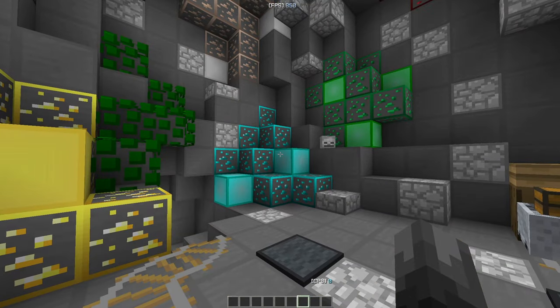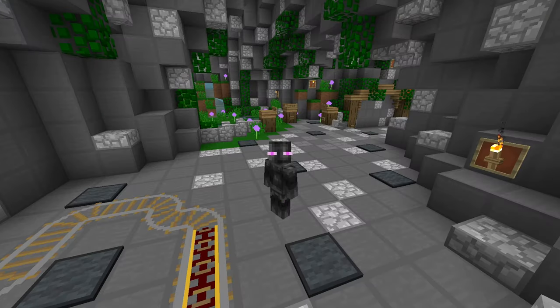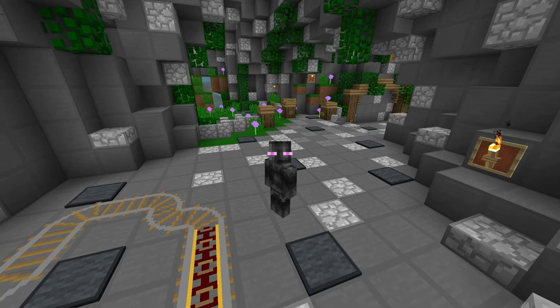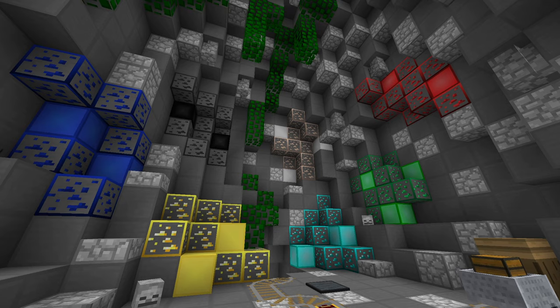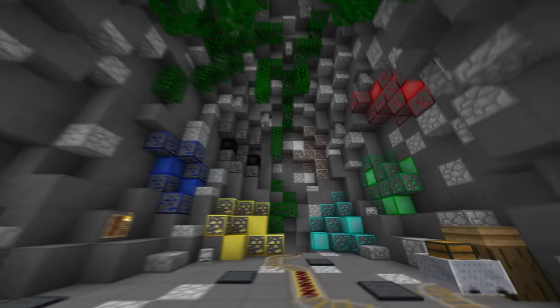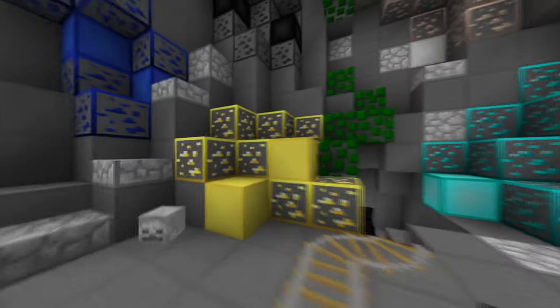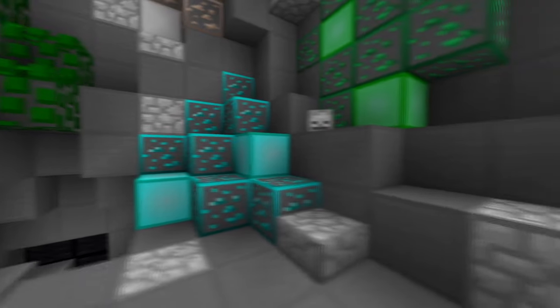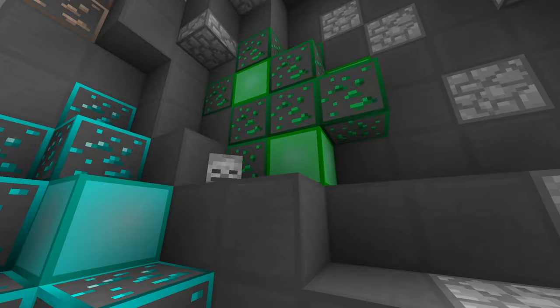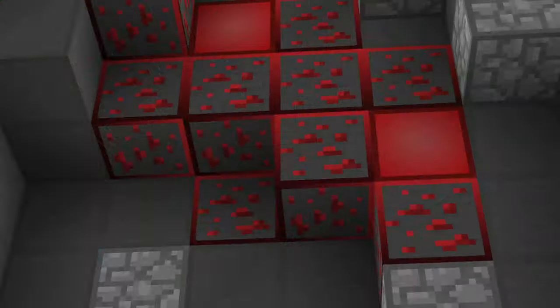My FPS is around 700–800, which is really good. With my overclock I'd be getting around a thousand, but I disabled my processor and graphics card overclocks because it was overheating. Here's the diamond block — it looks simple. Your FPS will go higher because of that. Here's the redstone, emerald, diamond, iron, coal, gold, and lapis.